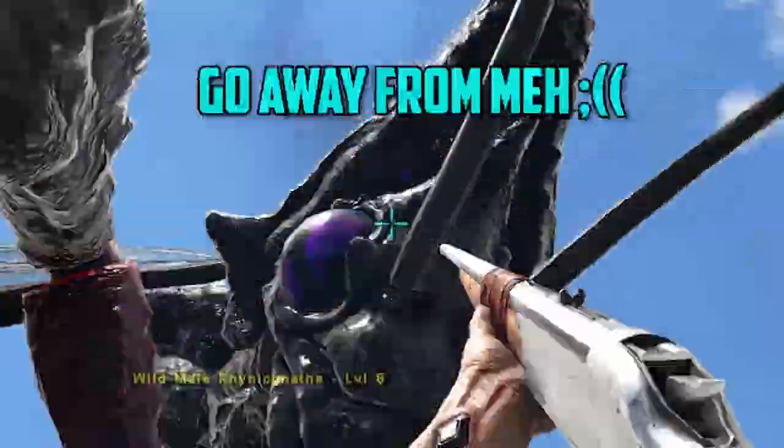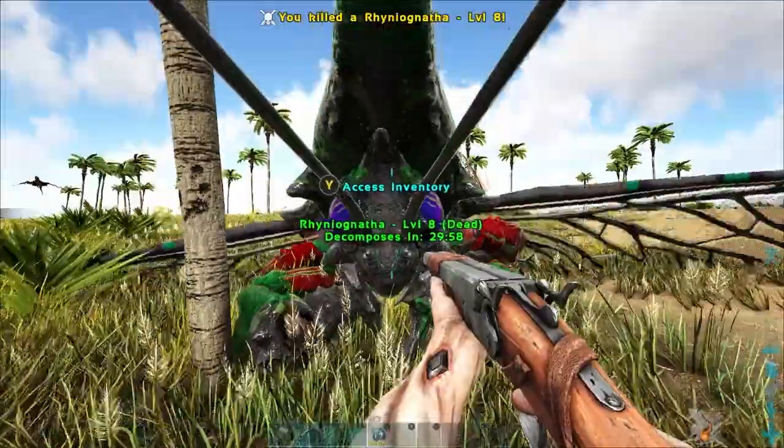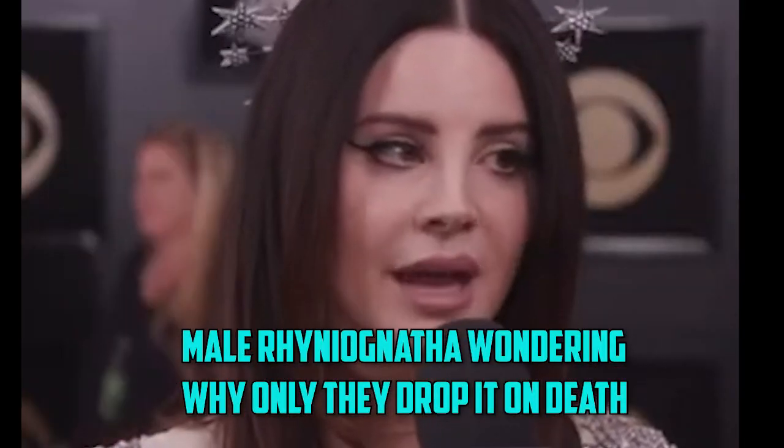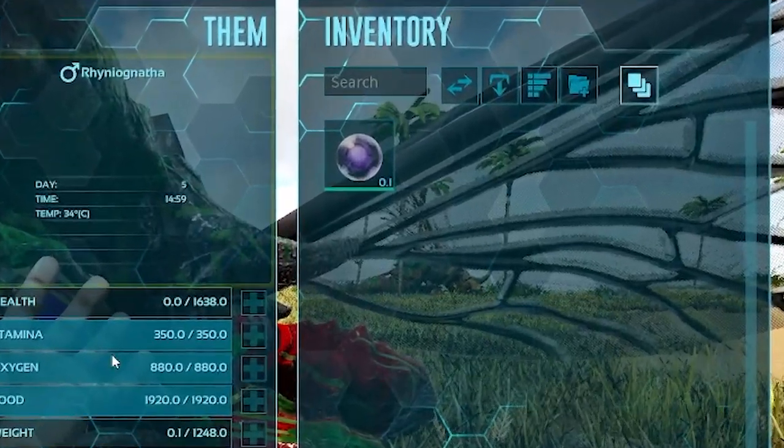Basically, what you're going to want to do is kill the males for the pheromones. So once you've got the male down, just check the inventory. And there you have it — one pheromone right there.